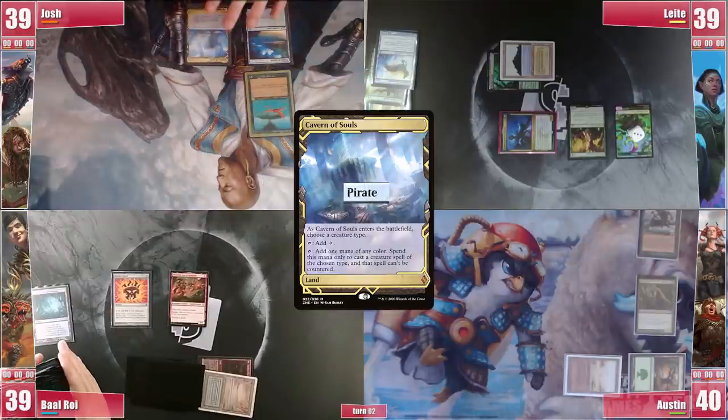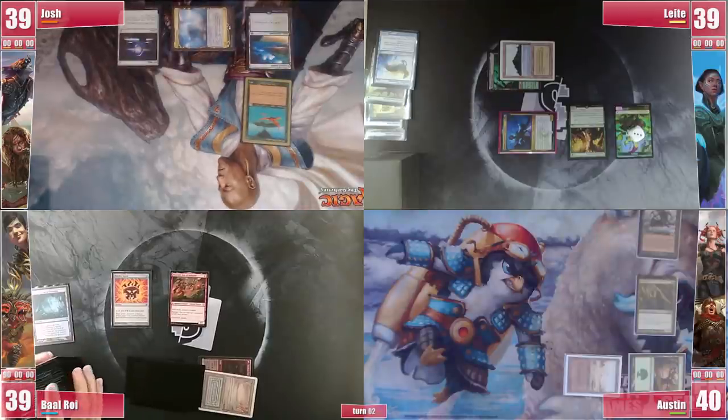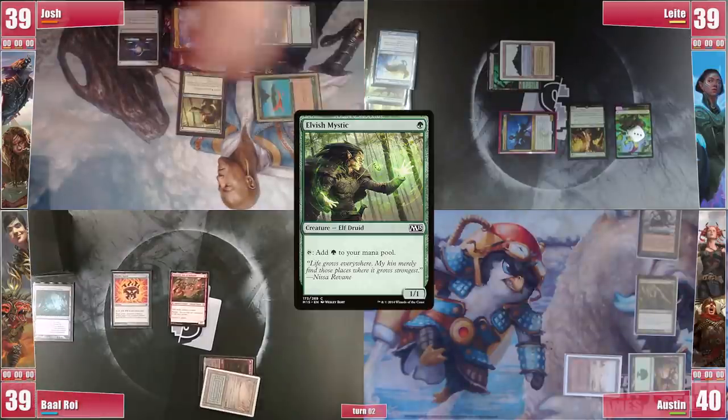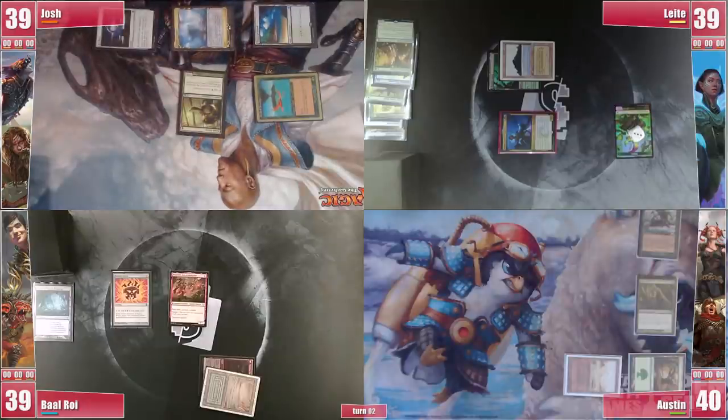Josh plays a Cavern of Souls naming Pirate and casts a Sol Ring. After some discussion on what to remove from Leite's board, Josh casts an Elvish Mystic and then fires an Abrade at the Tendershoot while Leite is tapped out. He passes afterward.